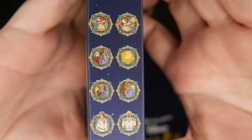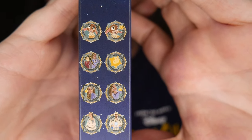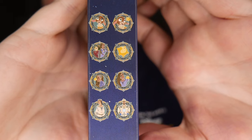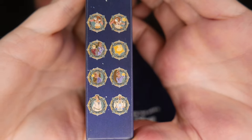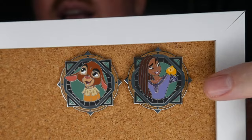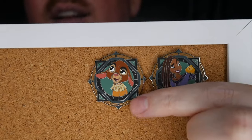You have Valentino, Valentino and Star, Star, Asha and Dahlia. Then you have Asha and Star and Asha and Star. And then you have King Magnifico and Queen Amaya. And then I brought the ones that we pulled. So this was from our first box.